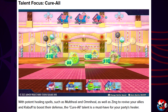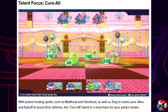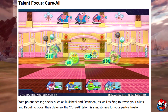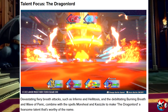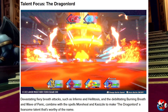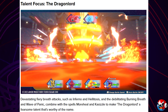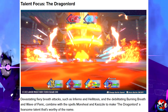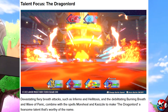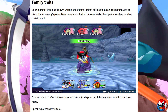Some talent examples: the Cure All talent features potent healing spells such as Multiheal and Omniheal, plus Zing to revive allies and Kabuff to boost defense — a must-have for your party's healer. There's also the Dragon Lord talent, featuring devastating fiery breath attacks like Inferno and Halitosis, debilitating Burning Breath and Wave of Panic, combined with Moreheal and Kasizzle — a fearsome talent worthy of the name.